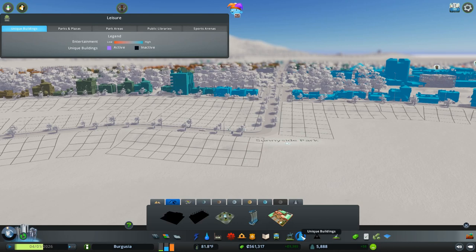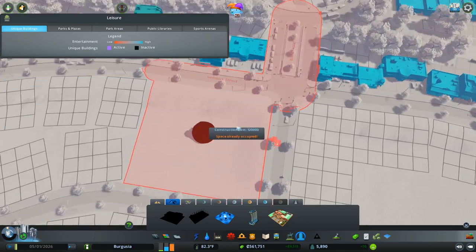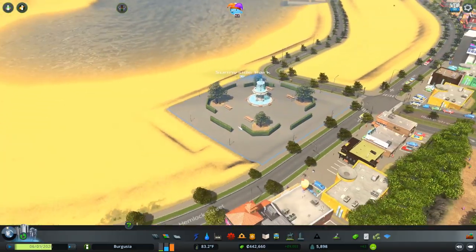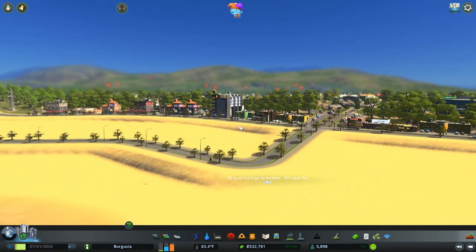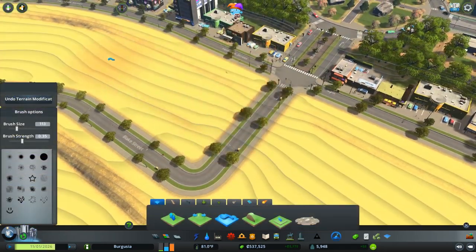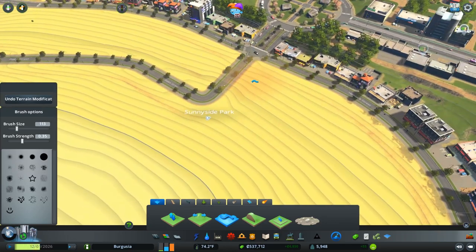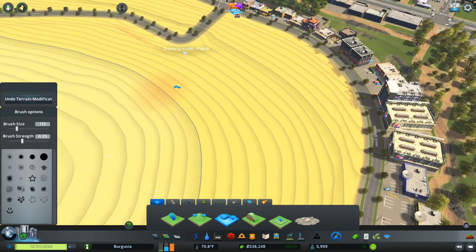Under unique buildings we have a fantastic fountain — that's a nice looking fountain. I'm going to go ahead and place it in along here. We're going to lose 30 grand on that, but we're making more than enough money right now, so that's fine. I think I'm just going to go ahead and smooth out this entire beach just so we don't get any nasty harsh cliffs being generated — that's going to allow it to remain a lot smoother.